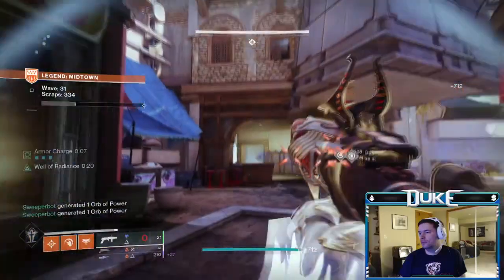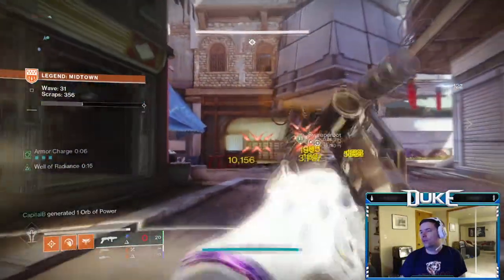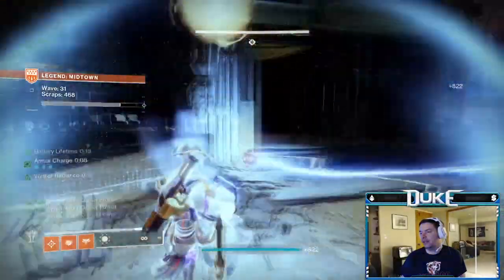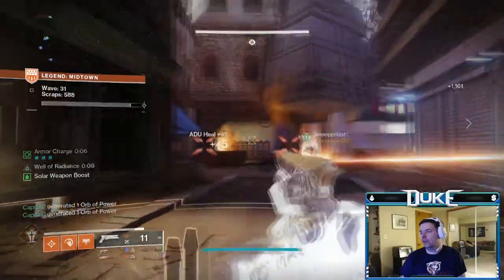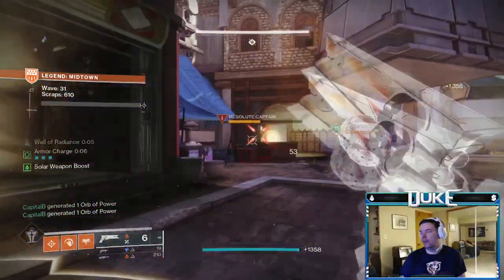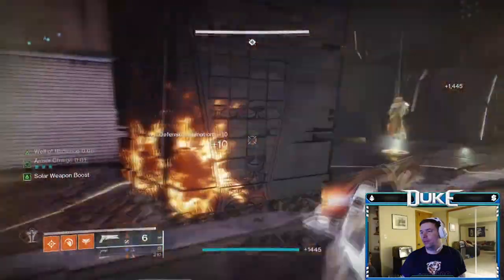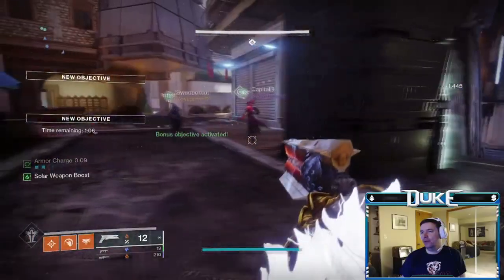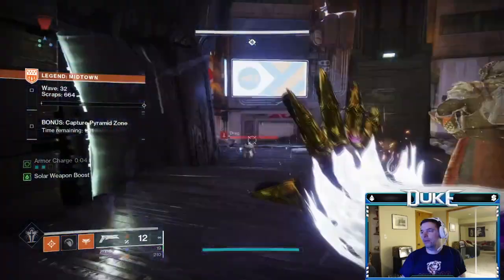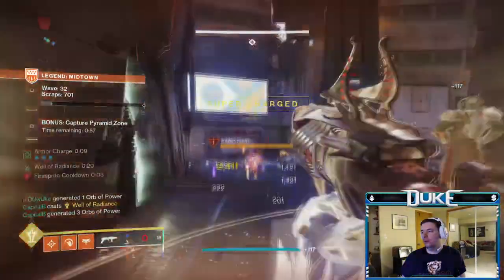In what may be the biggest shocker of all time, Well of Radiance continues to be outstanding, with Phoenix Protocol being a top-tier option. Similarly, a Void Hunter with Orpheus Rigs is extremely strong in an orb-generating team setup, which should be pretty much every team setup. Overall, I would recommend instant non-melee supers for the most part due to the overall weakness of roaming supers, although Hammers is a pretty good one for Titans. The huge amount of exploding shanks and thralls also makes melee supers very risky.